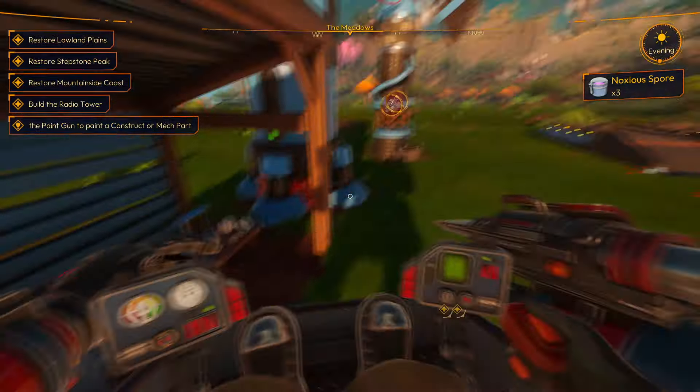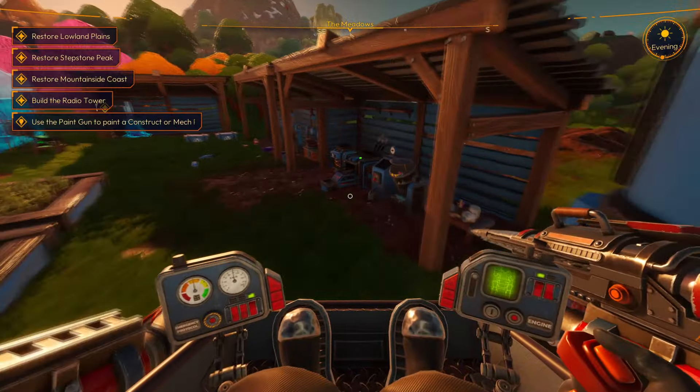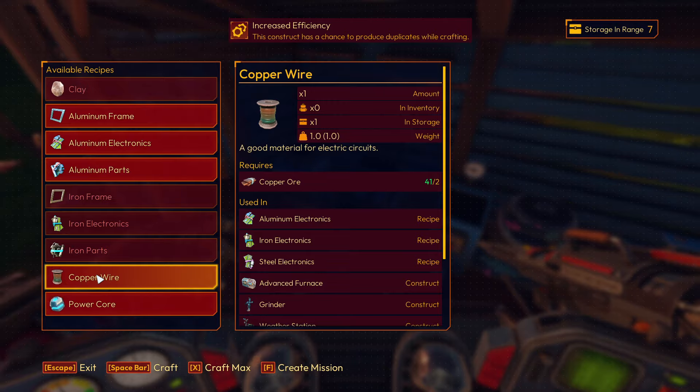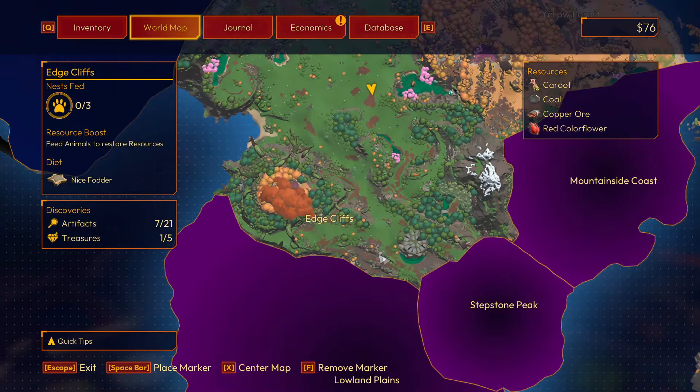Once you've got a grinder, you'll be able to do it. Now to get the grinder, you just have to make a wire from this thing as well — the copper wire — which means you just need copper. I don't know where copper is — it's right here in the edge cliffs. Just go over here.